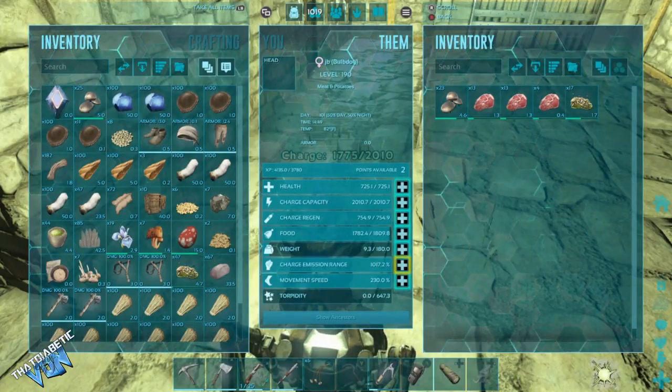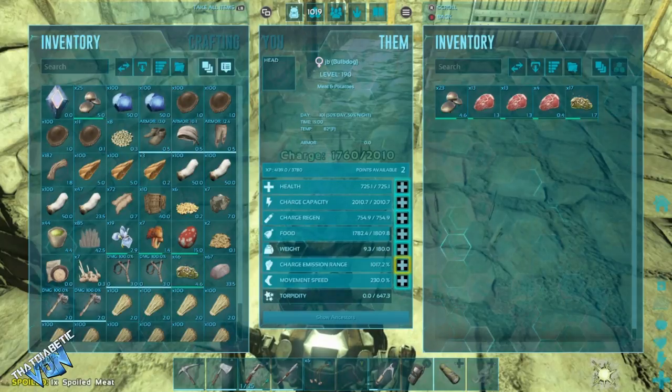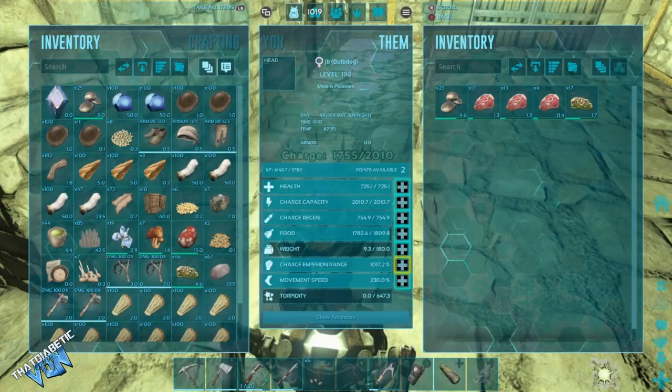A little strategy on the charge emission range: you don't necessarily want it super high, especially for finding wild level dinos, because if the emission range is way too high you're basically shooting for a needle in a haystack. It might be beneficial for PvP purposes if you want to know if an enemy is even remotely close to you, but generally I'd keep that low — I want enemies and max-level dinos to be very close so I can better pinpoint where they are.